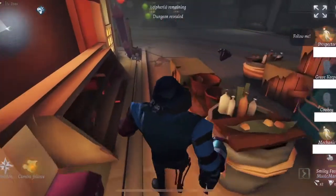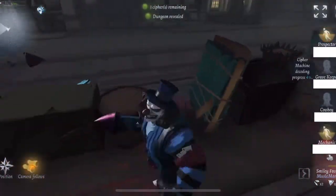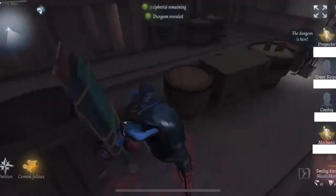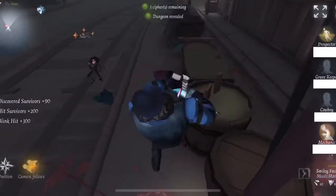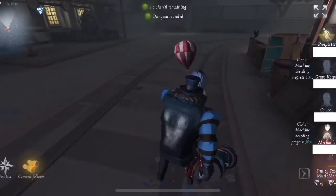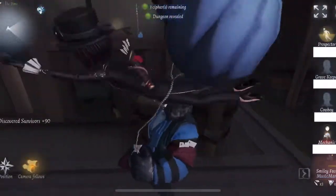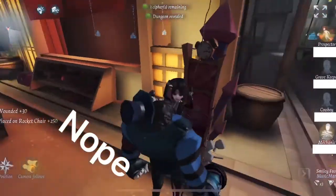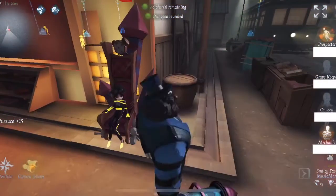I decided to continue going after the Mechanic. I could have justified going after the Cowboy so that nobody would be able to Balloon save, however I want to keep the chairing process going. I used my Blink there — I don't swing right away. I want to make sure I get this hit right, because that was a very important hit. Not every single Blink has to look pretty, but ultimately all that matters is that you do end up getting the hit. I saw the Cowboy and just ran backwards around the corner so he wouldn't be able to lasso.